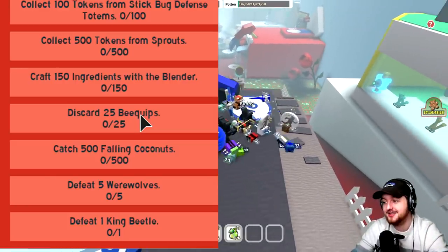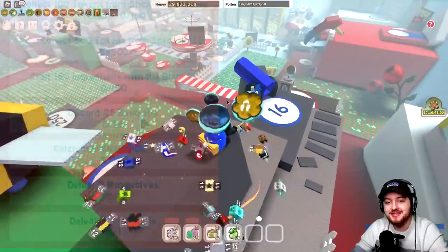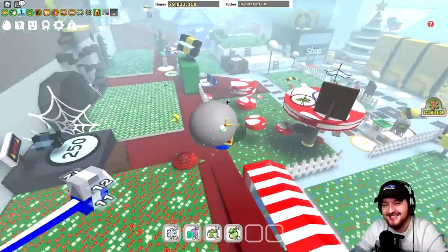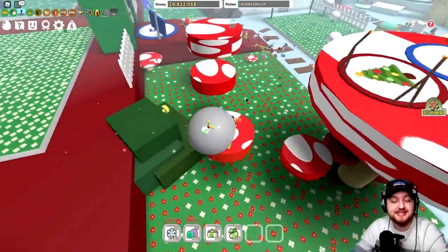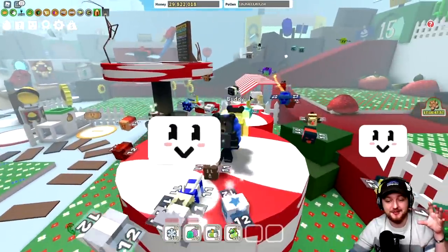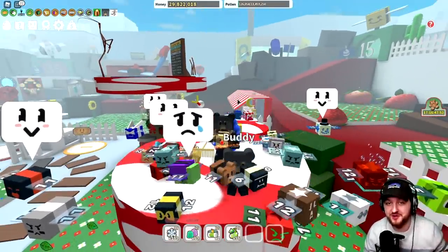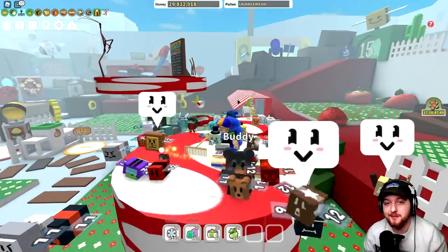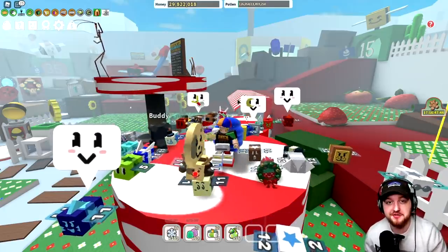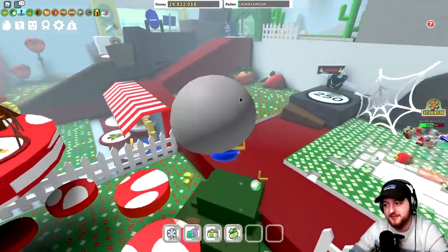You also have to catch 500 falling coconuts, defeat 5 werewolves, and a single king beetle. So between those two quests, this is a big step up — and the irony is, this isn't even the hardest quest. We can't look at the BBM quest just yet; I'm waiting for the official screenshot. But the BBM one is going to be the big boy — this stick bug quest is like the first stage before the big finale. We'll cover that as soon as it comes out.